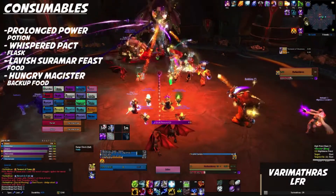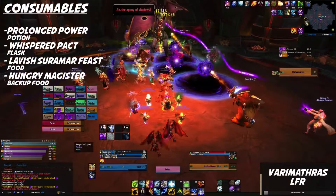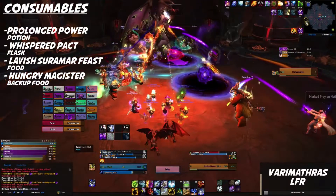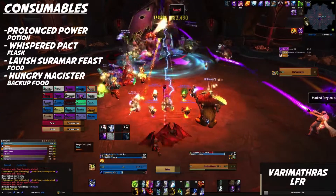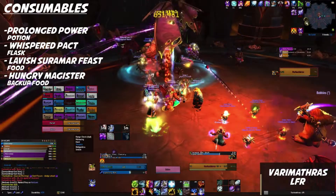For your consumables you're going to go with Prolonged Power in all situations. Your flask of course is Whisper of the Packed for the added Intellect. For your food, the Lavish Suramar Feast of course — if no feast is available, use the Hungry Magister food for the Crit instead. Also carry a couple of healing pots and runes for good measure.